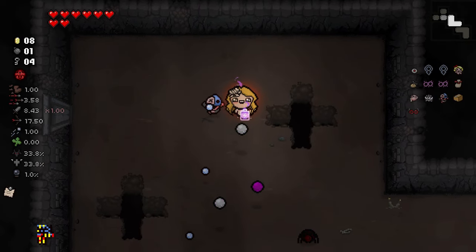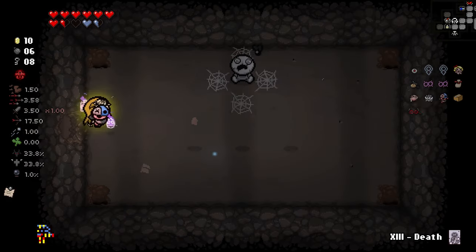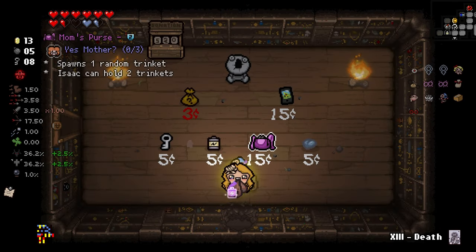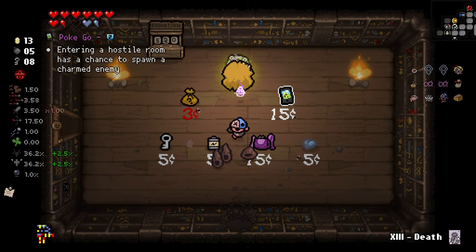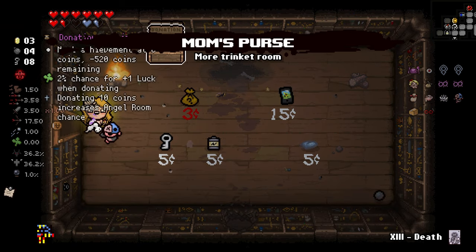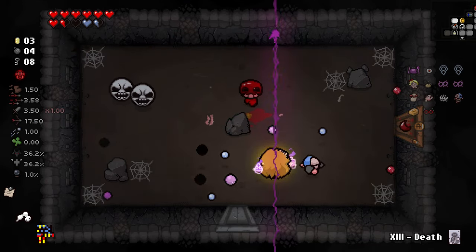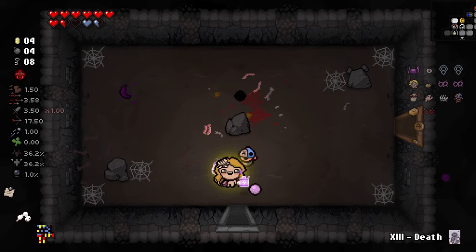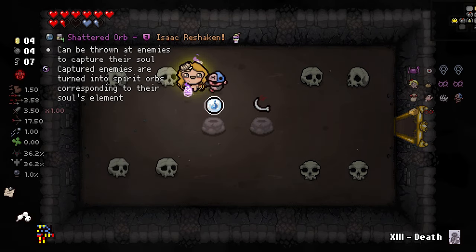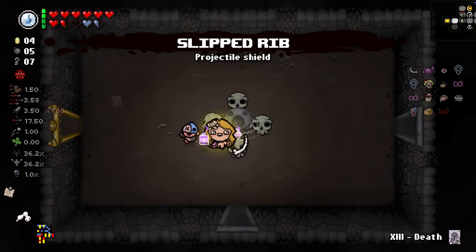Let's just keep Sacred Orb alive as long as possible. Oh my god, we have Tech 0.5 — how wonderful. Nice little secret room, you're getting murdered. Probably a shop up here if I had to guess — correct. Trinket Room would be nice. Pulse Orb doesn't affect tech, does it? I can't really tell, I don't think so. Sacred Orb, do your job. It's an active item — oh, we get both of them! Always surprising me.